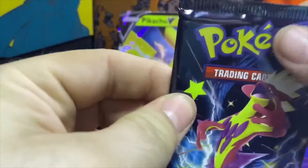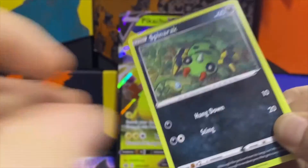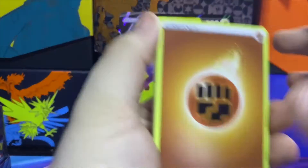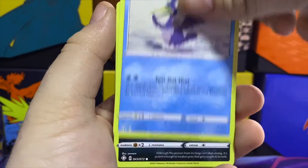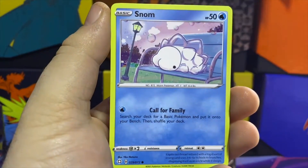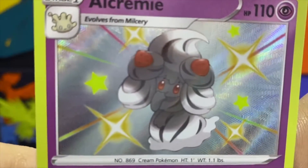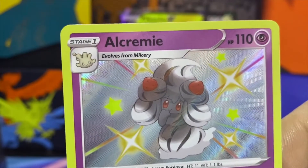Moving on to pack number two, hopefully we can continue our luck with the shinies. Code card number two. Four from the back: Fighting Energy, Gym Trainer, Thwackey, Cramorant, Spinarak, Qwilfish, Galarian Slowpoke, Snom, Koffing. Then a shiny Alcremie followed up by Volcanion as the regular rare. Look at that — we got the shiny Alcremie with the strawberry treat!